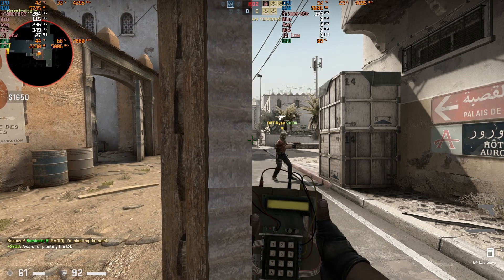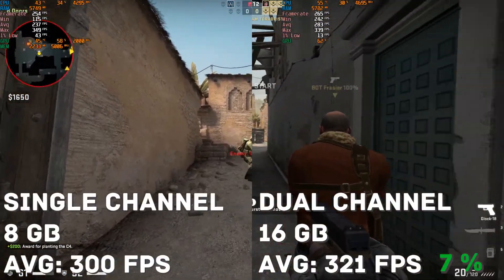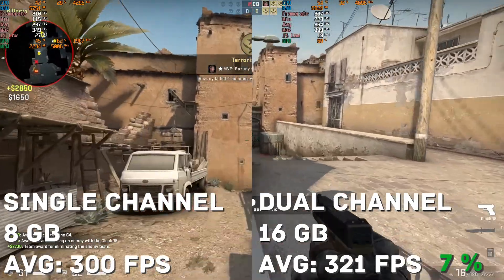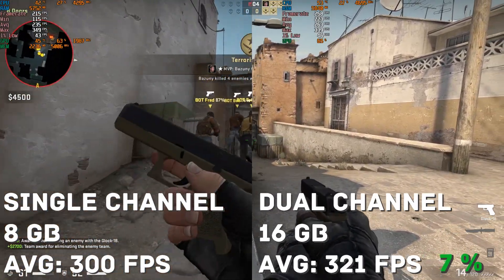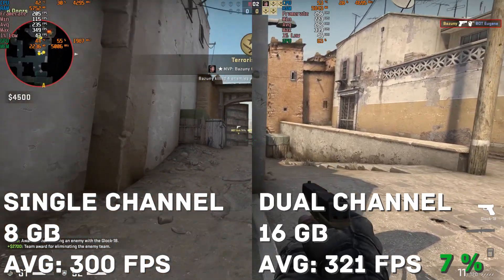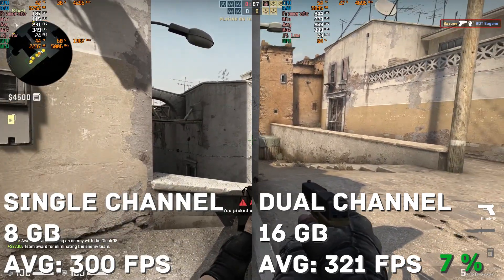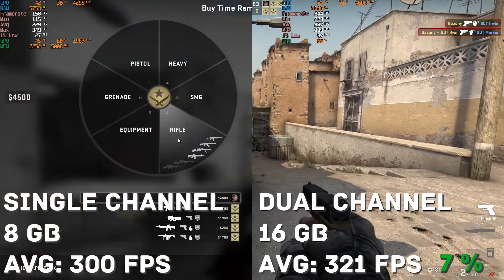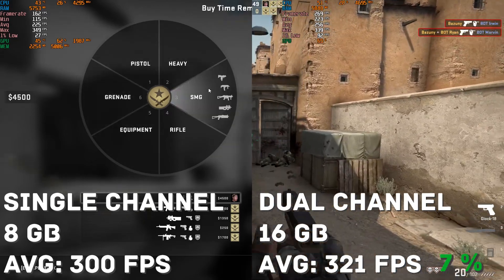With Counter-Strike: Global Offensive we saw a 21 frame or 7% frame rate difference going from single channel to dual channel. This game is very dependent on CPU speeds, and considering we were using the same CPU for both tests, it's not a surprise the difference was not that great. Being in dual channel did however allow you to stay much closer to the 240 range, which would be very important if you're playing competitive on a 240Hz monitor.